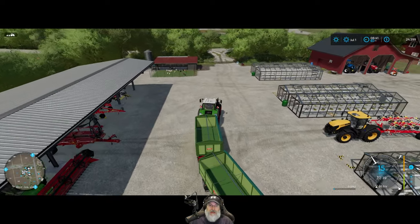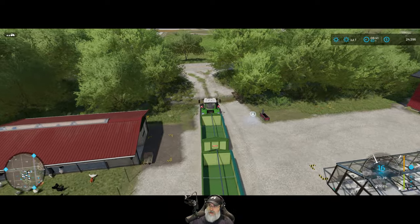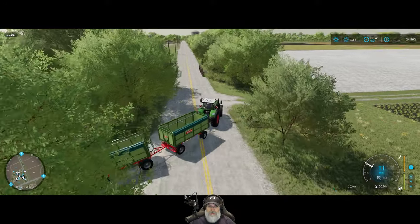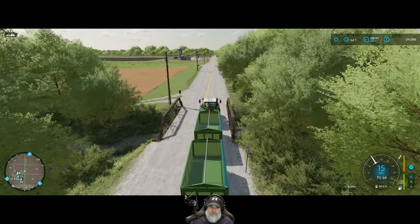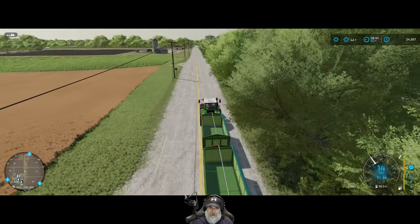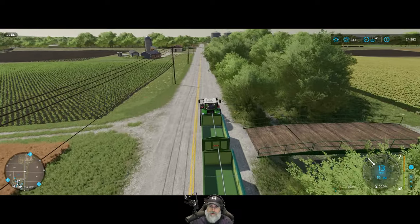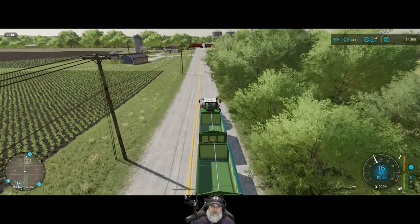We've got a harvester out in the field just sitting there waiting for us and the worker's charging us money, so let's get that going. I'm going to help them load the grain but have the worker do the deliveries, at least the initial ones. When we get towards the end I need to handle it so we can grab the grain for our own use. We might have more wheat than we can hold in our chicken silo, so we might need to start thinking about a silo.